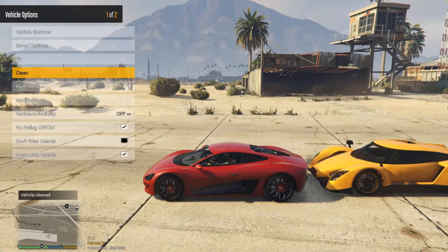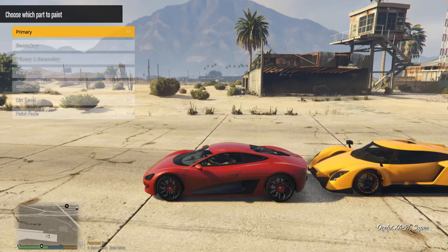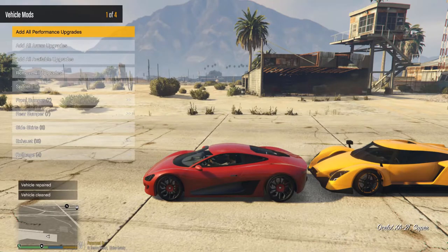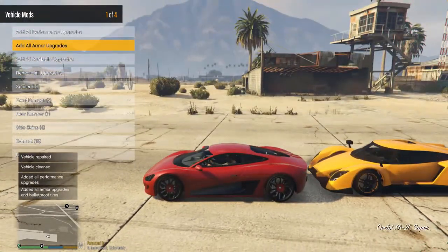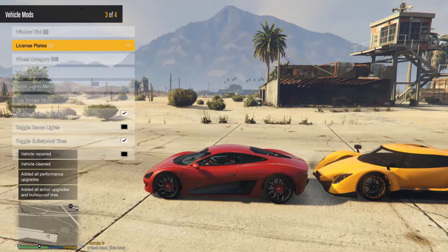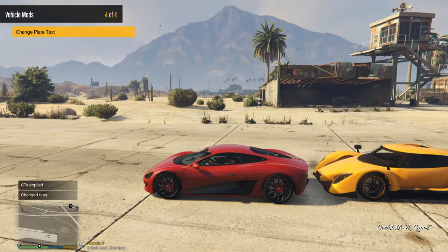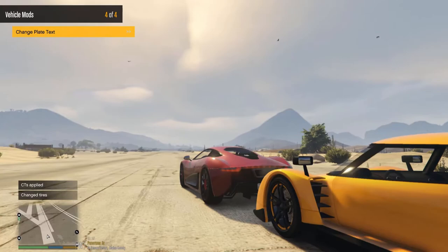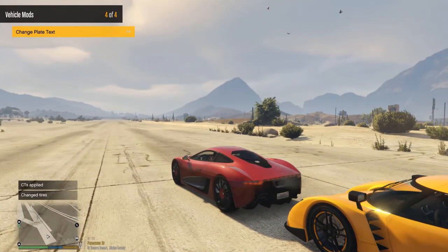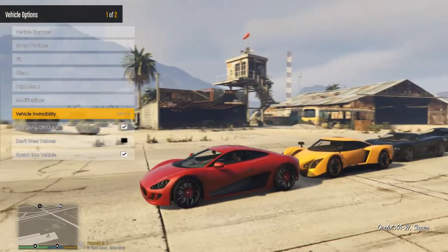You can fix, clean, and paint the vehicle however you like. You can add dirt if you want, add all available modifications and armor, and go into subfolders left and right to change options — so you could have neons, set lights, or custom tires. You can also change the plate text — so you could have your name on it. I always have it say 'Peter' even though that's not my name.